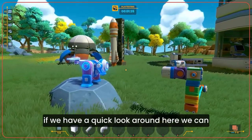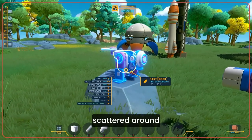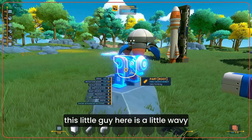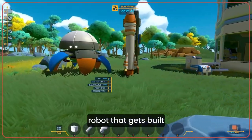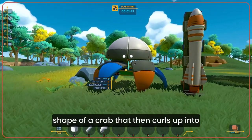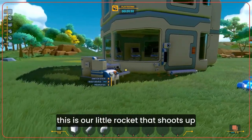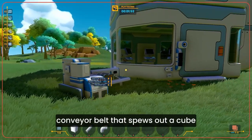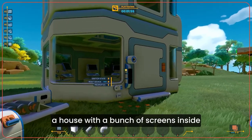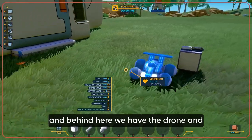Taking a quick look around, we can see a bunch of devices scattered around. This little guy here is a wavy robot that gets built. Over here we have a hexapod in the shape of a crab that crawls up into a vault. This is our little rocket that shoots up, a conveyor belt that spews out a cube, a house with a bunch of screens inside, and behind here we have the drone and the remote control cart.